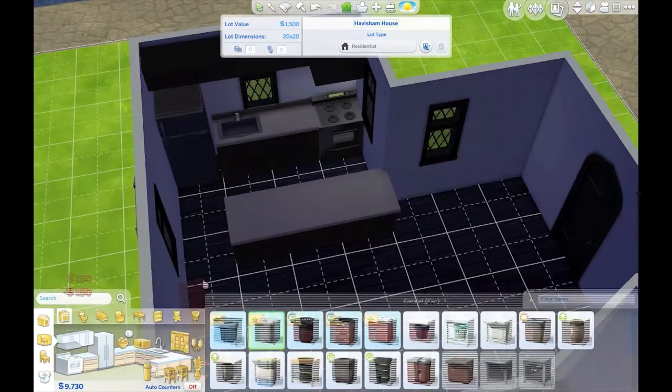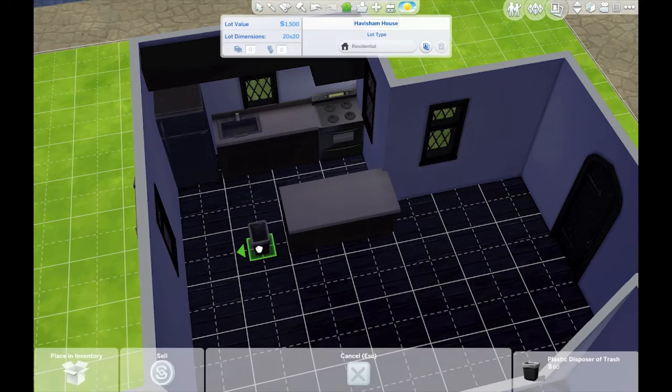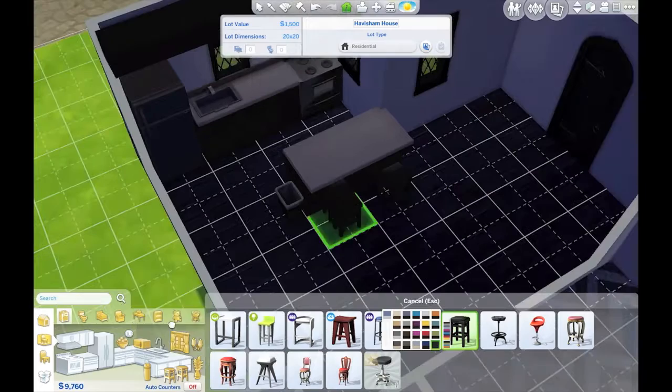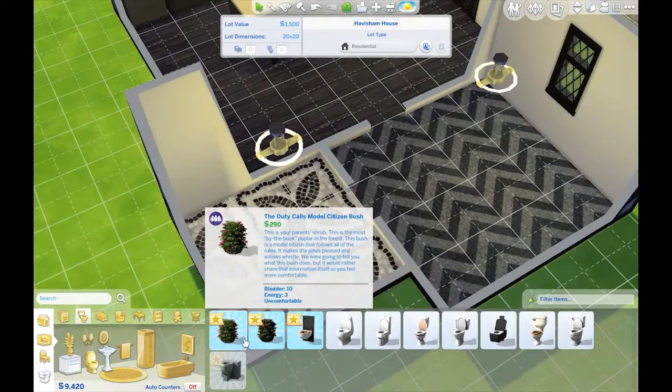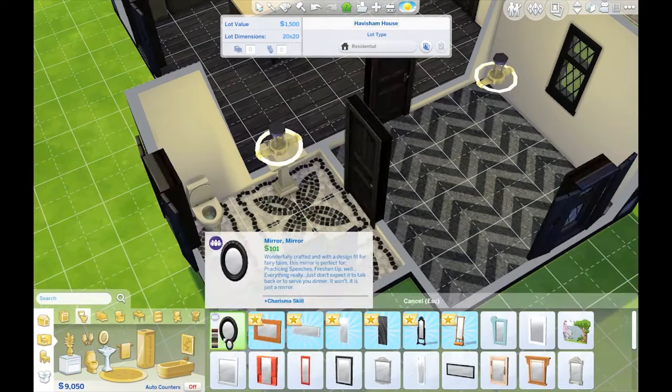Now we're just doing the kitchen — putting in a sink and I decided to put an island in. This is me trying to figure out how to do move objects on a Mac because there's no alt key, it's the option key. Yeah, I figured that one out — just wanted to move that little trash can closer.